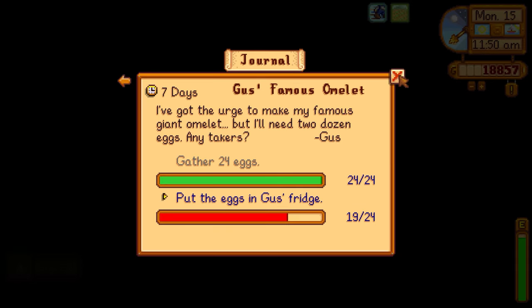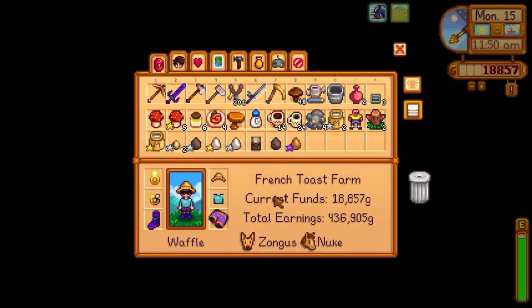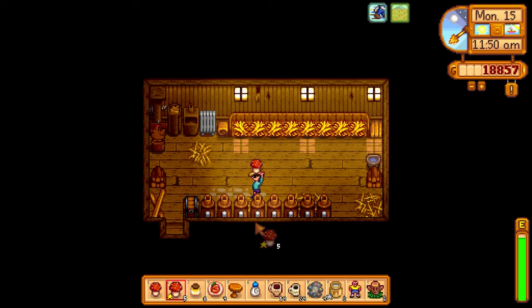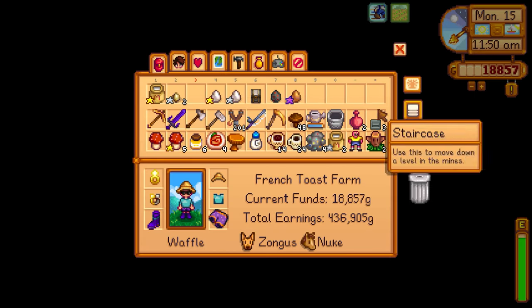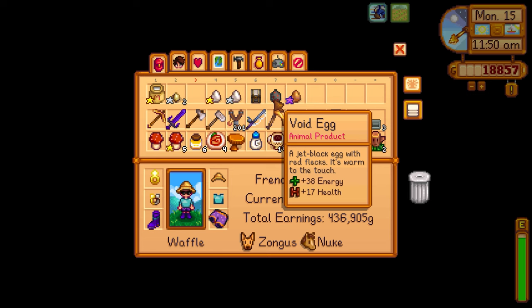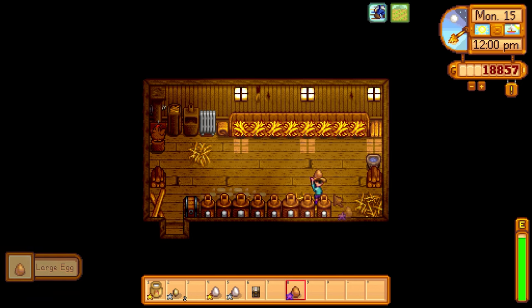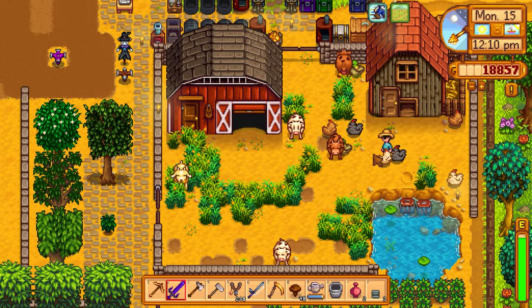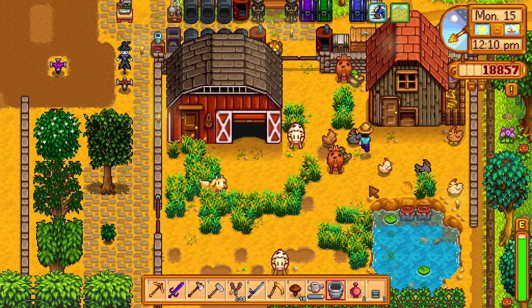Collecting eggs — we have enough for Gus's mission! He needs five eggs and we have one, two, three, four, five. I'll make mayonnaise from the void eggs to get some money. I have way more eggs than I actually need. Let me finish milking the cows and I'll see you at Pierre's, Clint's, or the museum in a bit.